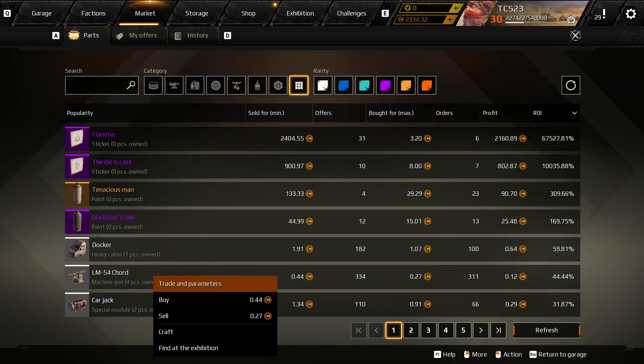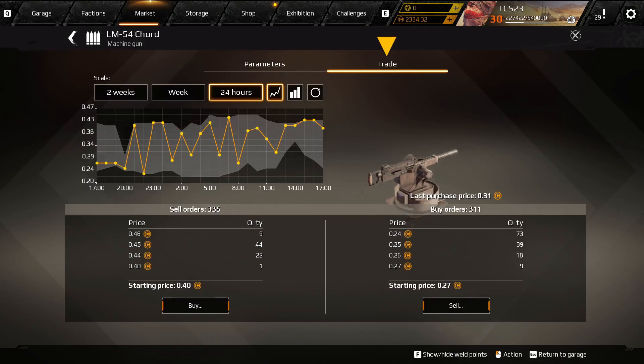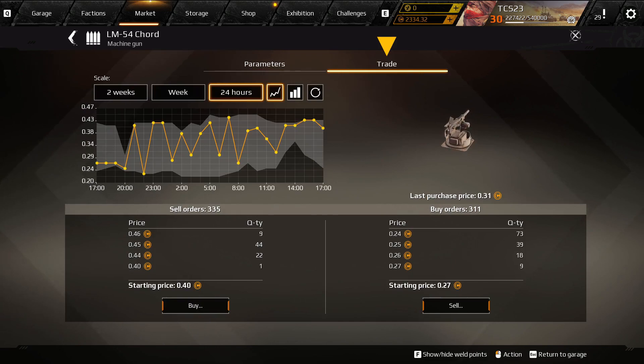This leads us to the trade and parameters window. The parameters tab displays the stats for the current item, and the trade tab is where the real deals are made. If you haven't played Crossout in some time, the market should look a lot different than you remember — but not to worry, I'll break down the basics of how it works so you can start making some confident trades.